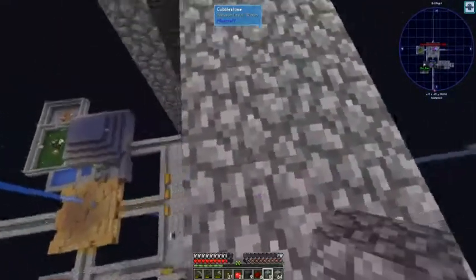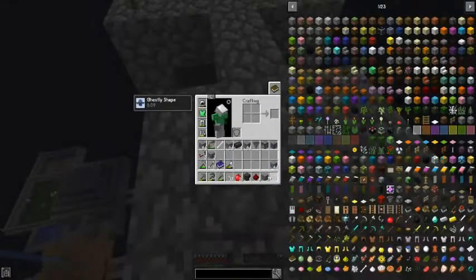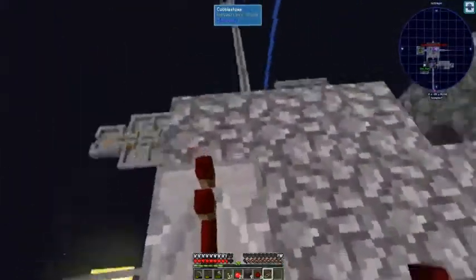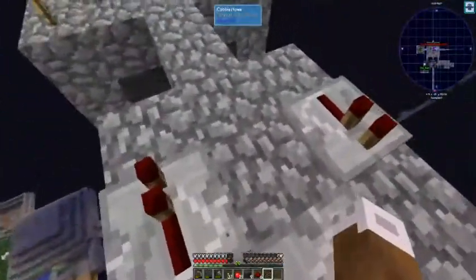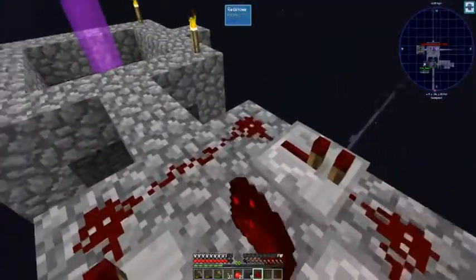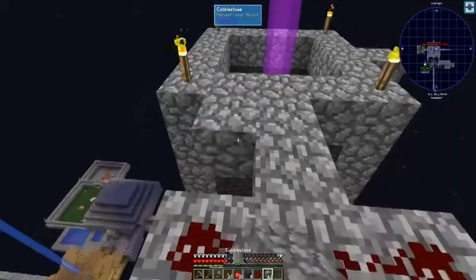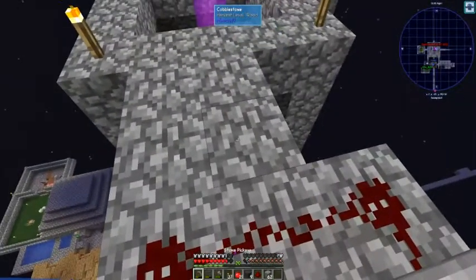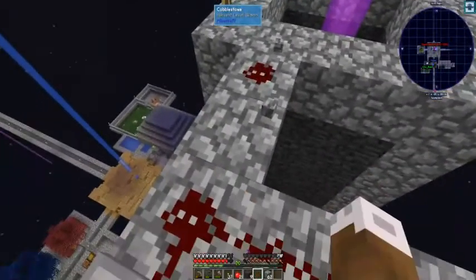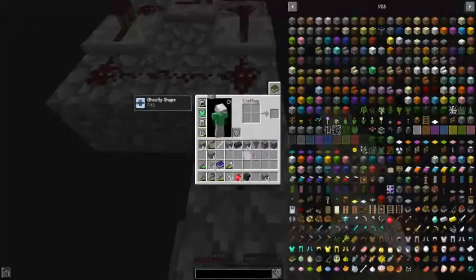Zeke, iron sapling. Do you not have a tin sapling? Well, we have one because I put it in that chest.